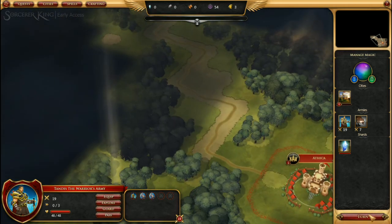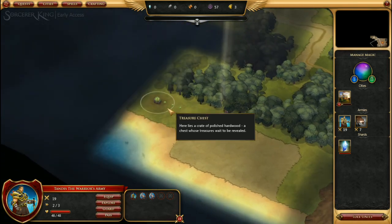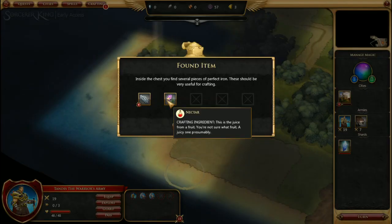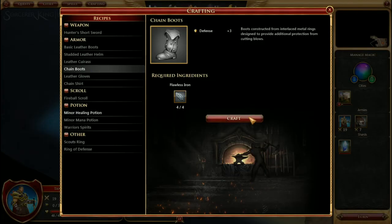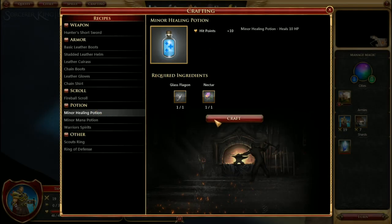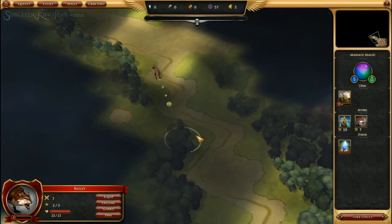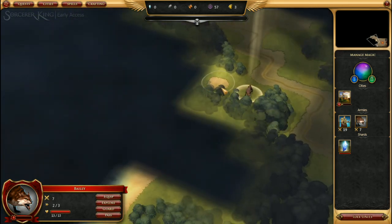We end our turn again and begin working our way toward another treasure chest — again for flawless iron and nectar. We craft another set of chain boots for Sir Kale and another healing potion, because we're working toward a hefty battle soon. Bailey moves down that way, beginning to explore for us.